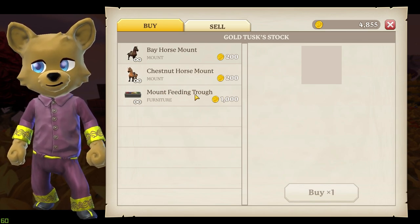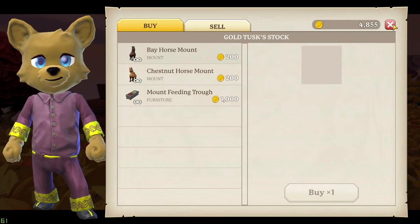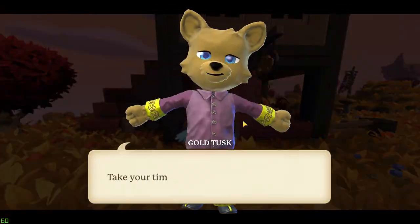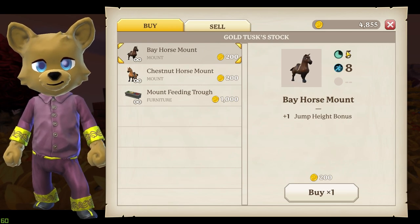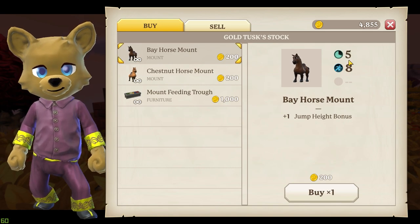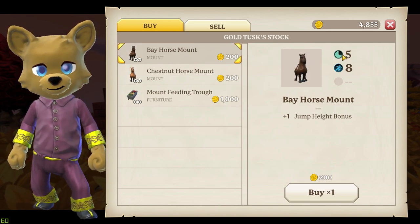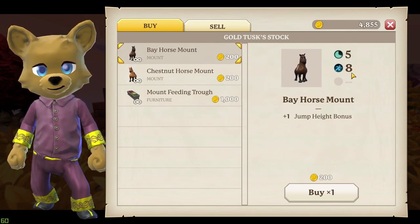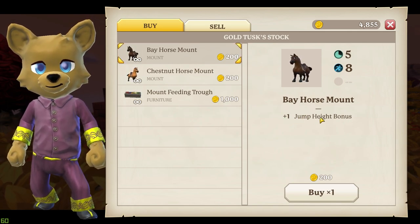He'll also sell you a feeding trough, which is perfect for the world I'm building — but we'll go into that in a later video. Let's have a quick look at these two horses. They do have stats — I'm not really sure what that is, maybe health, and that's speed. Not entirely sure what the other one is yet, but the two stats do represent the mount's abilities, so it looks like there will be various different stats depending on the mount.